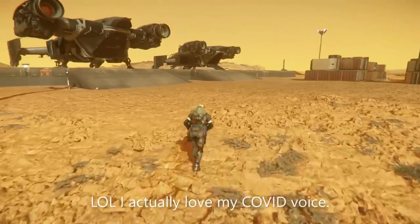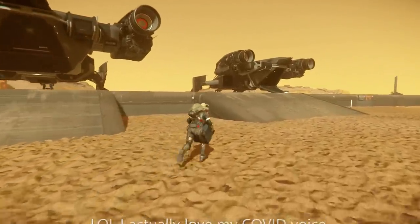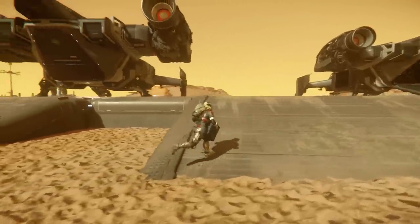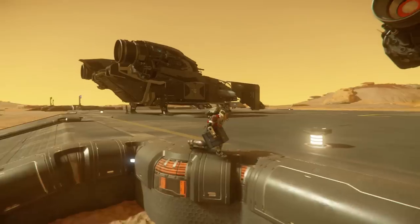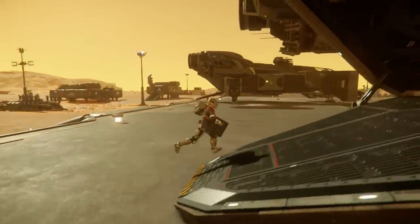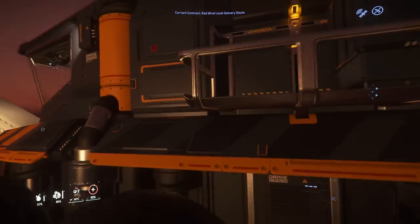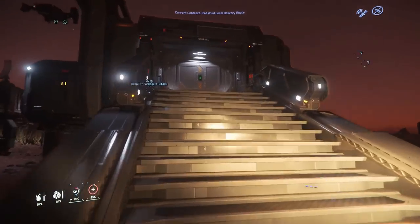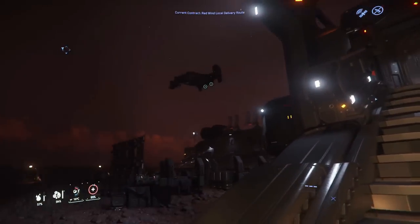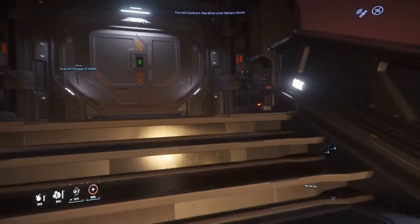Welcome to the channel guys, it's the Radicator, and in today's video we are going to take delivery missions for Redwind Deliveries. I am here on Ariel, grinding the very last mission with the regular legal ones. At the beginning you're going to have to grind your reputation a little bit with those guys, but once you have grinded your reputation, you should have access to some of the more juicy missions. These are the ones that are going to be worth 8,000 UEC.